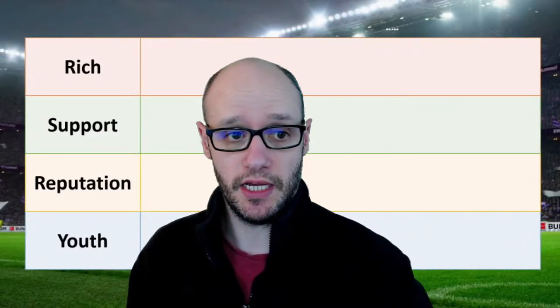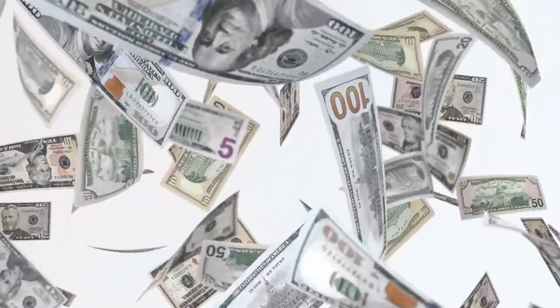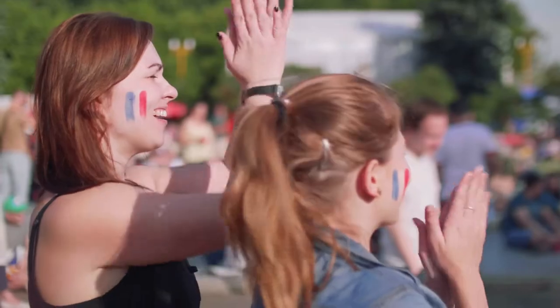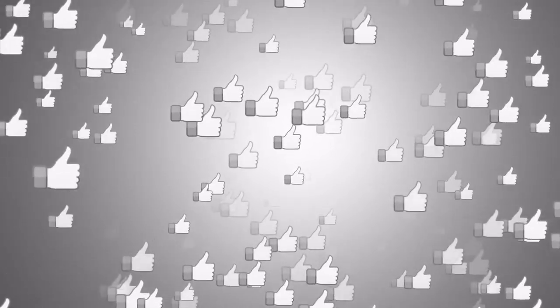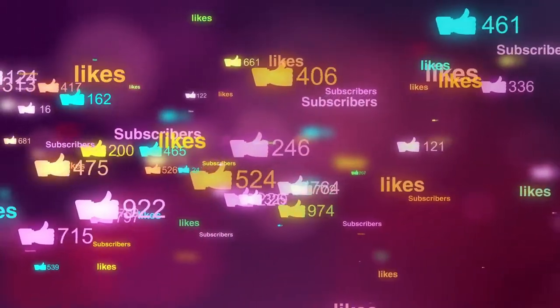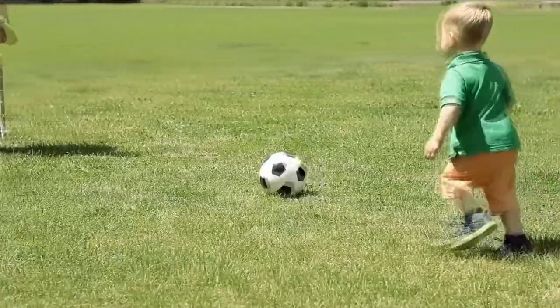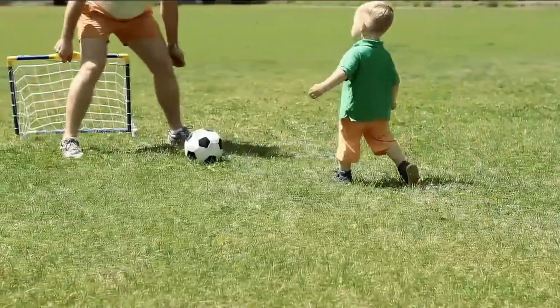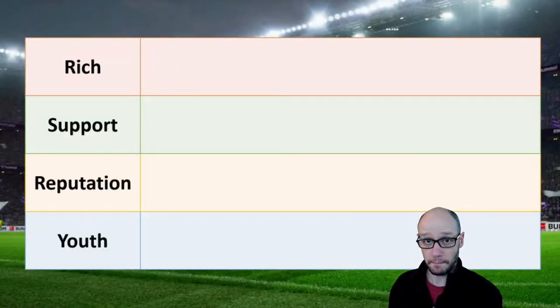Here is our tier list. We have Rich, which means the club has a big balance or budget. Then Support, that's your fan base — we're going to look at the potential max. Then you've got Reputation of the club, whether a player really wants to come to you or not. And then Youth, which covers youth facilities or your youth coaching. We'll go through it in club manner.